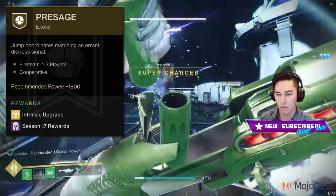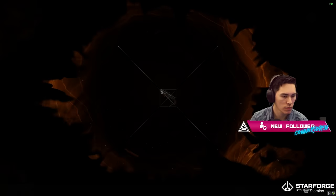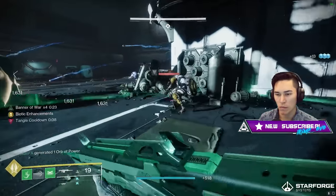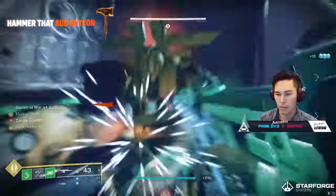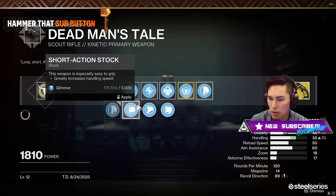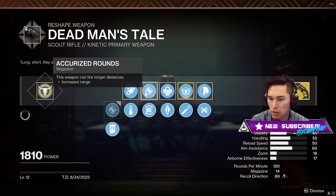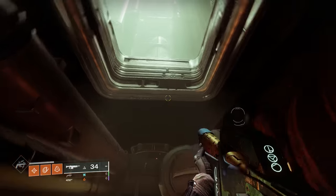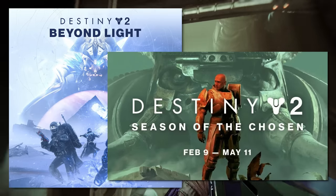This week's available mission is Presage, which means if you want to craft Dead Man's Tale today, you need to play this mission. For some of us, it has been a while since we've done Presage. We're going to give you a refresher on how to complete this mission, as well as the reward structure. We'll also talk about Dead Man's Tale and the new traits you can get on that weapon, and which role was our number one pick. Important note: in order to play Presage, you have to own Beyond Light or Season of the Chosen.